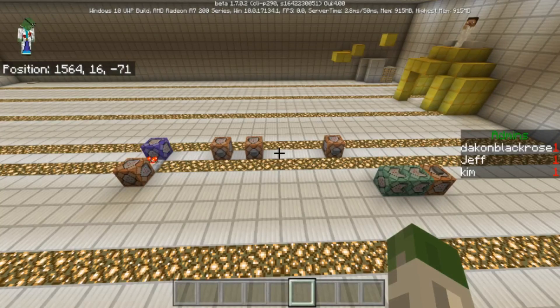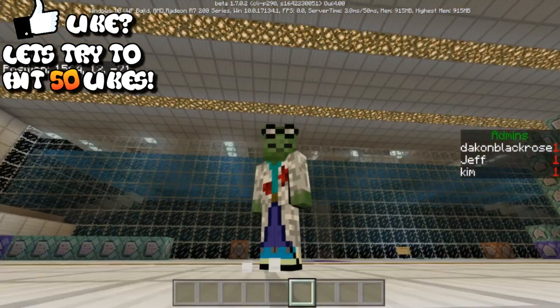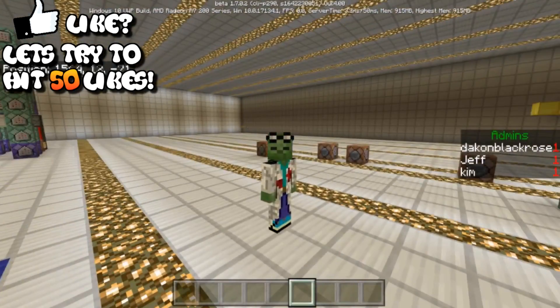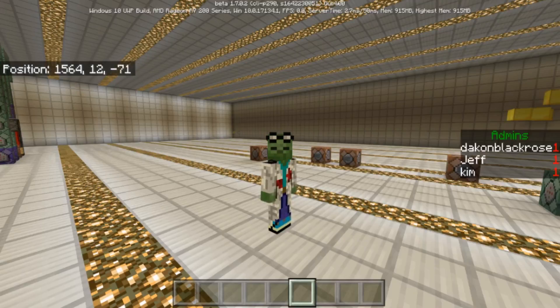Welcome to another Minecraft command block tutorial. Today is the day the 1.7 beta is released and we now have scoreboard objectives. I'm going to show you guys a really cool, simple command to get you started using the scoreboards — specifically how to make server ranks or player ranks, set by the server owner or someone opped who can run these commands.